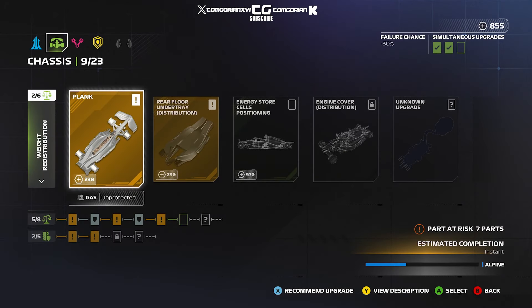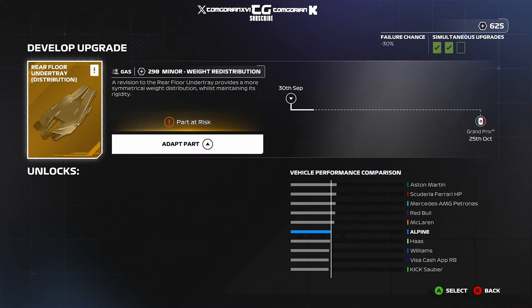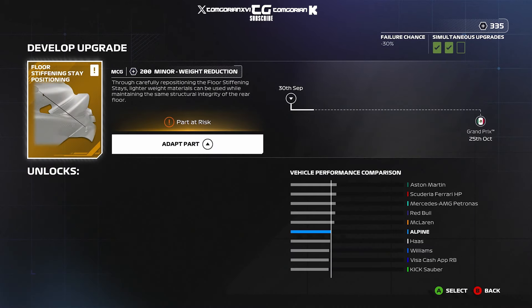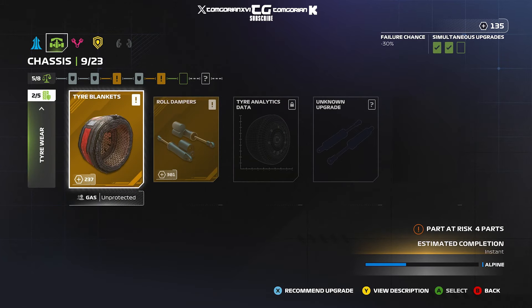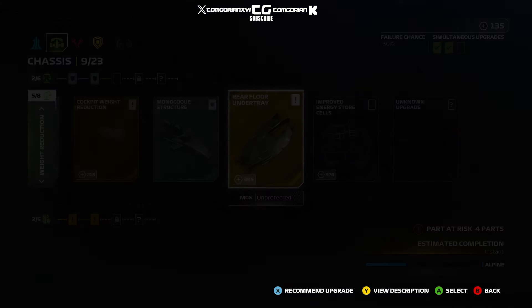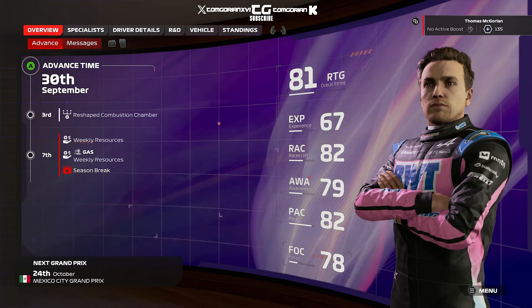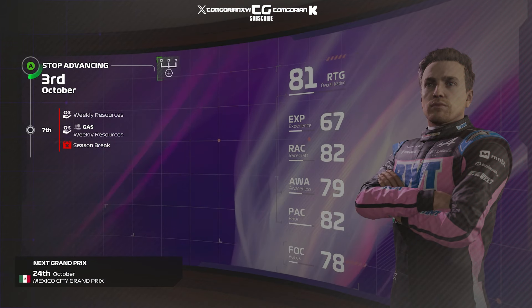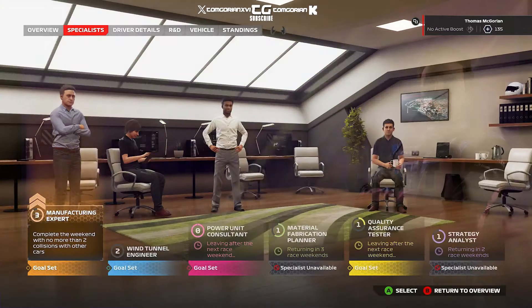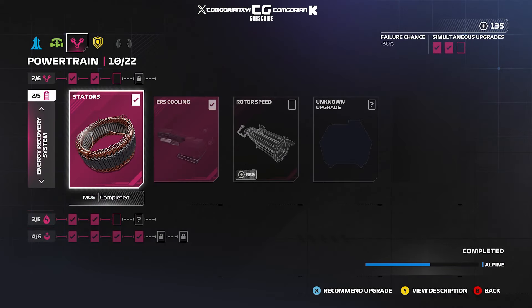Looking at the performance upgrades, the durability and chassis departments are at risk. We've got seven parts across seven departments, and it's pretty much all the work we've done this season to try and make our chassis somewhat competitive. Have you ever noticed that in the F1 games, when there's a regulation change, it's always the department you've put the most effort into that gets hit? It's never the one you didn't touch.